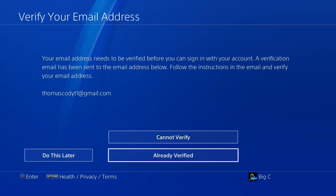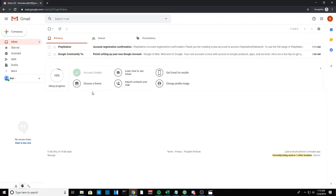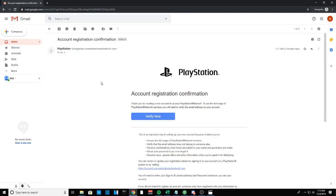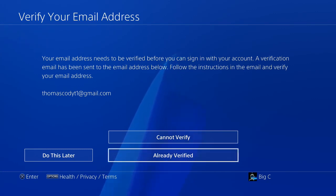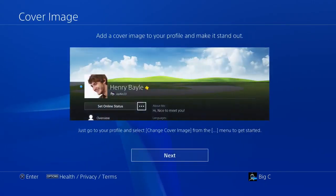You'll reach the Verify Your Email Address page, so hop back over to your computer or phone. On Gmail, refresh and you should see an email from PlayStation Account Registration Confirmation. Click that email, then click Verify Now. It should confirm your email is verified. Head back to the PlayStation and click Already Verified, then click Next.